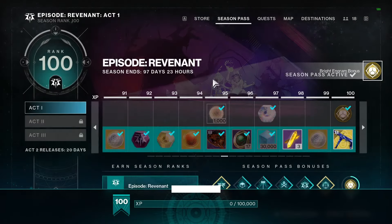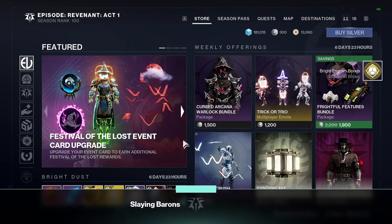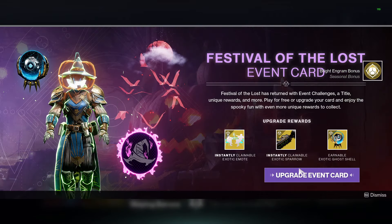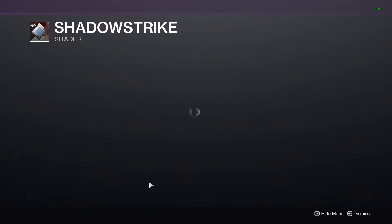Let's claim that really quick and head over to the shop where we've got the Halloween things. You can get the upgraded event card as well if you so wish.